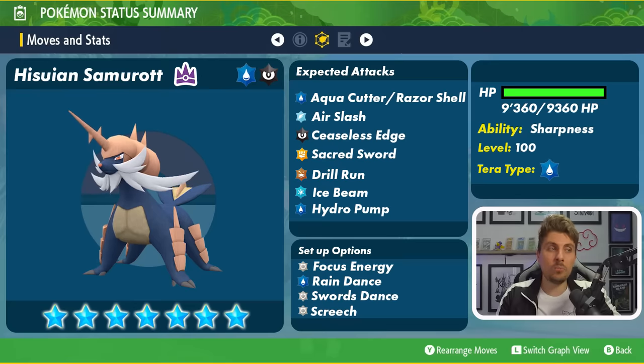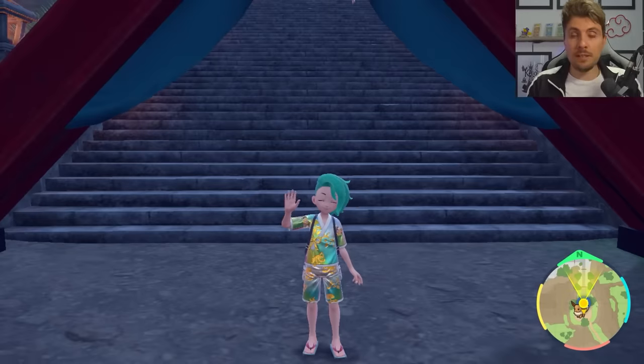I do expect maybe Drill Run and one of the two between Ice Beam and Air Slash to have some sort of coverage against grass type attacks. All in all I think these are the main attacks we can look out for when the Hisuian Samurott goes live later this week. It might be worth holding off putting anything together until the event goes live. We will be doing a best solo build video once the event goes live and we've done that testing phase.